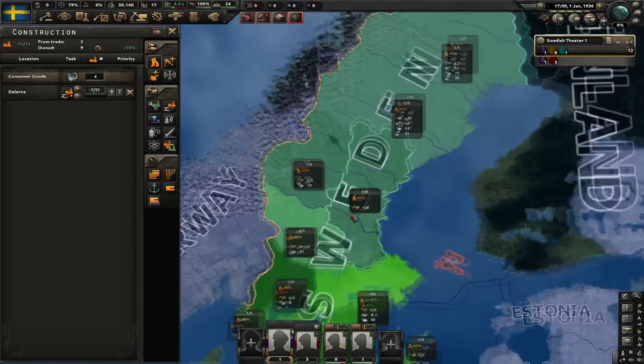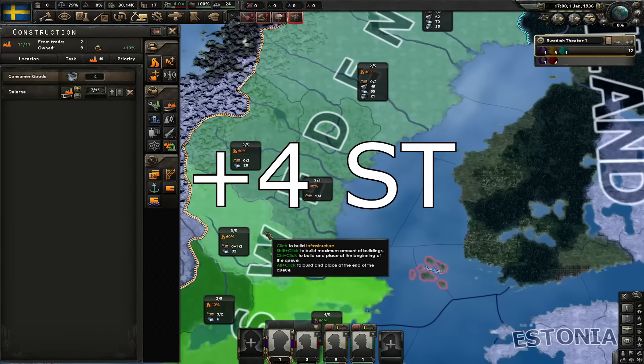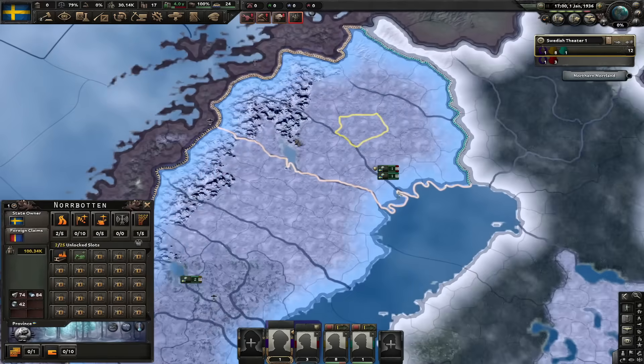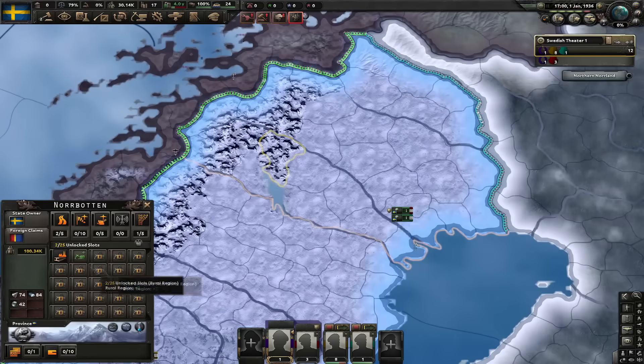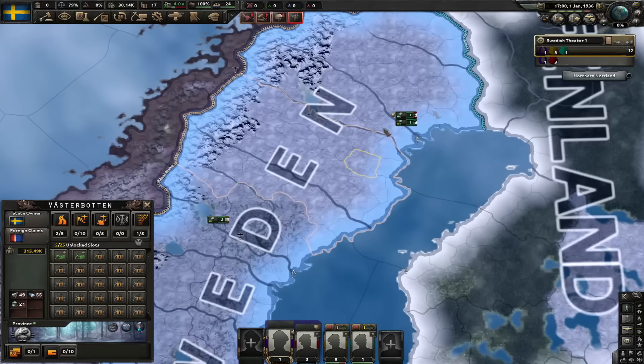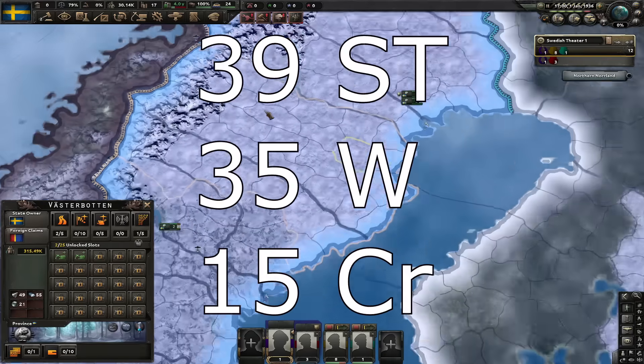Back in the day, Norrland had level 2 infrastructure; now one part of it has level 3, boosting its iron industry just a little bit. Besides that, what used to be Lapland also got buffed. Basically, the northern state of Norrbotten has identical resources to what the entire old Lapland state used to have, meaning all the resources in this state are essentially what Sweden ended up gaining as a bonus.